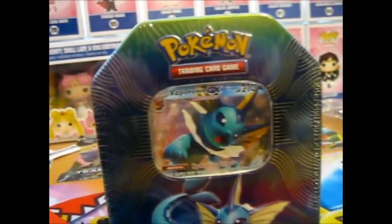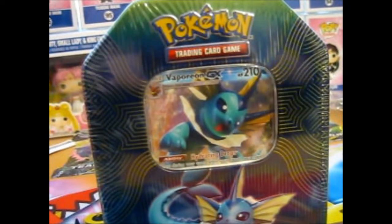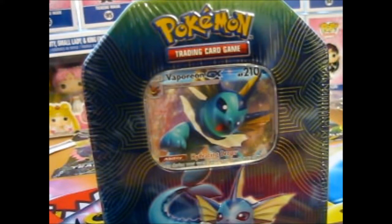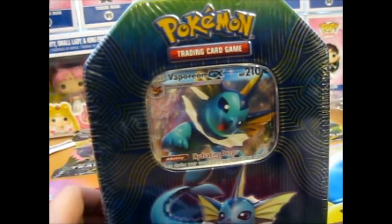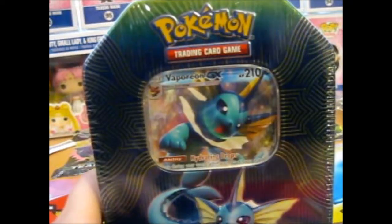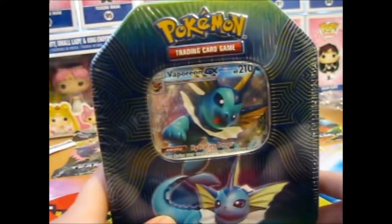Here we have the Vaporeon GX tin. As you might know, the US have collection boxes with the Jumbo. A very nice friend on Instagram has offered to sell me their spare Jumbos of these three.